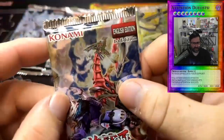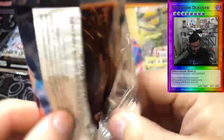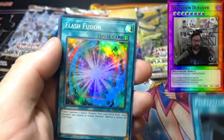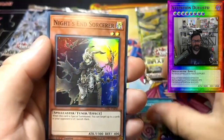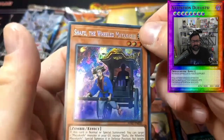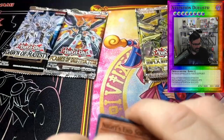Moving over to Hidden Summoners — I think Witchcrafters or Dragon Maids are in here. Oh there we go: Preparation of Rites super rare — that's a great super rare! Flash Fusion, Prank-Kids Pandemonium, Knight and Sorcerer, and Shafu the Wheeled Mayakashi secret rare. We're actually collecting Mayakashis and this is one we do not have, so very cool!